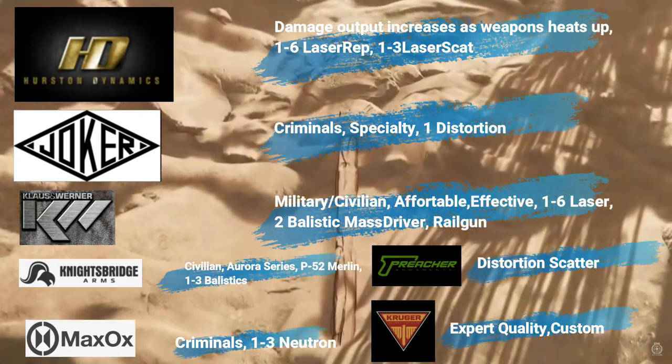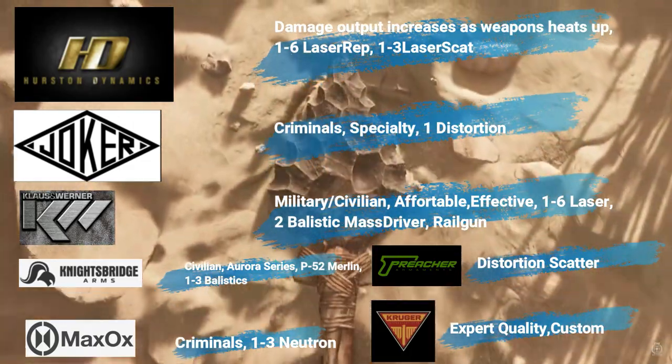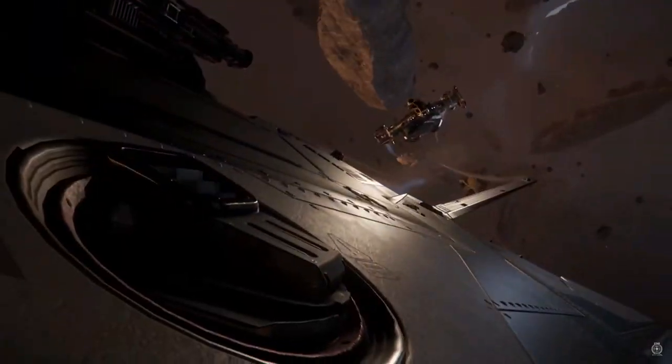Preacher — if you're looking for a distortion scatter gun, then look no further. Max Ox is a one-stop shop for your Neutron weapons. And finally Kruger, which supplies the Merlin and Archimedes.